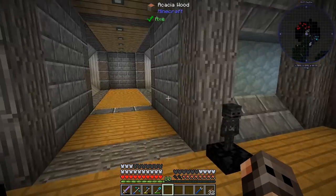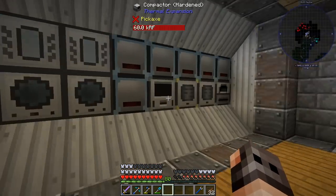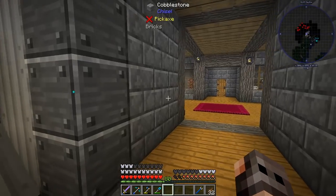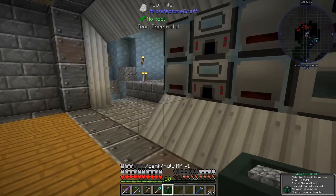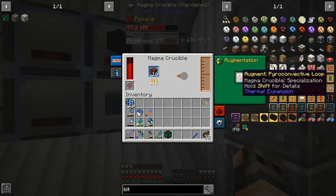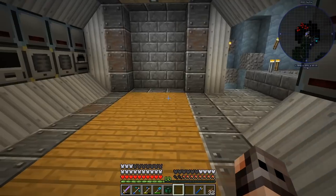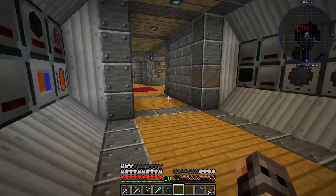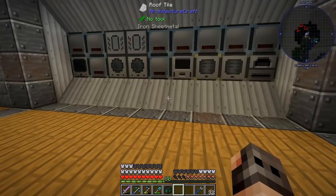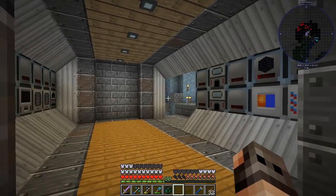Now that we have an Applied Energistics system, I also decided to make a very small machine area — nothing very fancy. We have pulverizers, magma crucibles, a sawmill, a few induction furnaces and so on. I also made a small device to make obsidian. If we get netherrack and put it in the magma crucible, because of this augment each netherrack will give us one bucket of lava, and this will make obsidian and deposit it here. I can also change it to basalt or anything else I want, and everything automatically goes into our Applied Energistics system through ender chests.